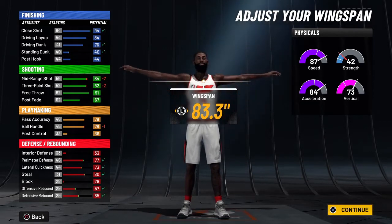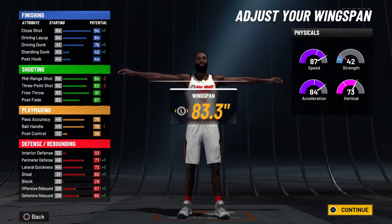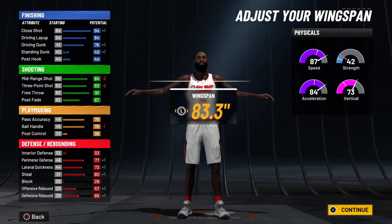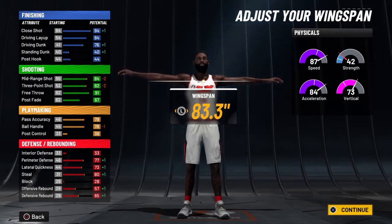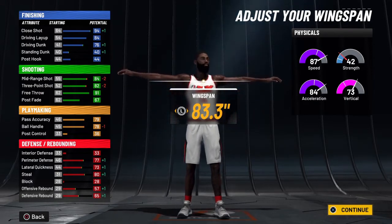Once physicals are set at 99 overall, you'll have: 98 close shot, 88 driving layup, 80 driving dunk, 88 mid-range, 86 three-ball — which could be higher if you lower the wingspan. For playmaking: 83 pass accuracy and 82 ball handle, giving you good animations. Defensively you'll have 81 perimeter defense, 77 lateral quickness, 84 steal, 61 offensive rebound, and 69 defensive rebound — so you'll be able to grab some boards.